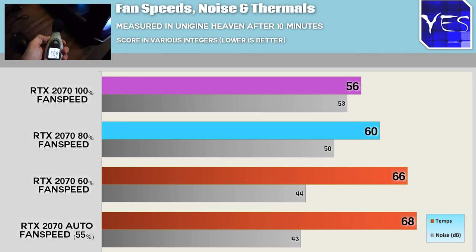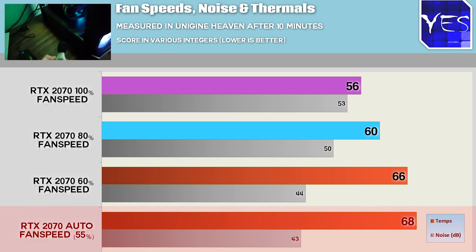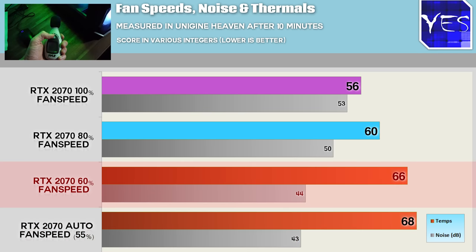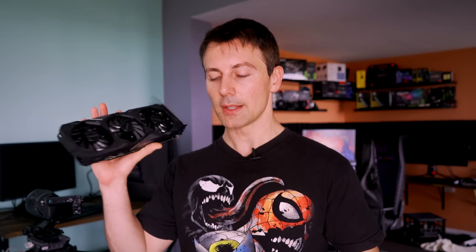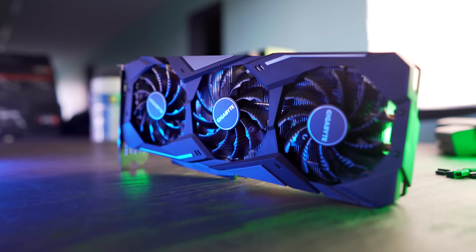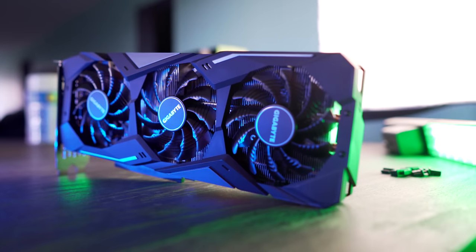The card has 382mm fans which do an absolutely fine job of cooling and keeping the noise low. At 100%, 80%, 60%, and auto fan speeds — the auto speeds were a little higher than the 2080 when I reviewed that — the noise was very well under control. 60% fan speed is the sweet spot, keeping temperatures at a comfortable 66 degrees. I personally like keeping my graphics card under 70 degrees, so this cooler is definitely capable of giving you quiet noise, low temperatures, and decent overclocks as discussed.